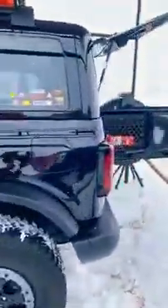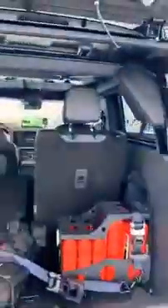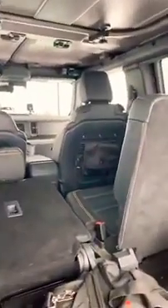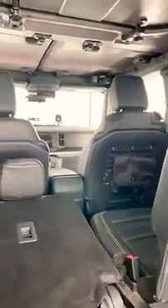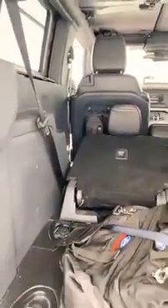Let's see if I can see the Molle panels on the back panel. Oh — stealth mode. So this is just a flip-down tailgate accessory. There are the Molle panels — they are hardened metal panels.